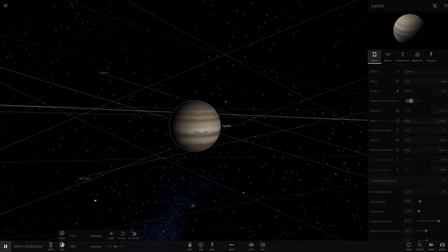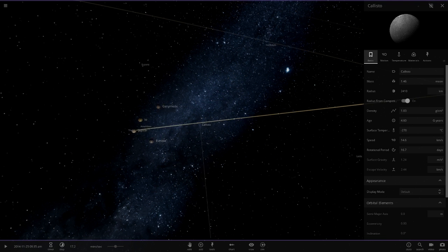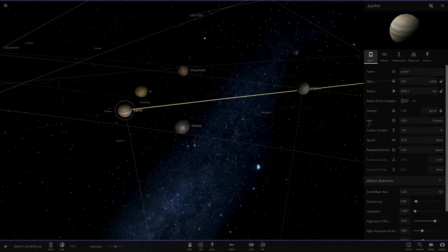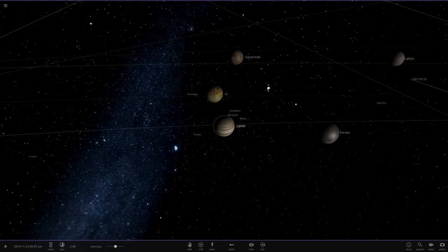Let's pause and then add the moons back. Io — let's make your radius one Jupiter again. Ganymede, the same with you. Europa as well. Same stats as last time. Then Callisto. All right. Now I should turn that option off on Jupiter to make it a fair test. The only thing different between these objects is the mass. Jupiter's density is 1.33, Europa's is 3.01, Io's is 3.53, Ganymede is 1.94, Callisto is 1.83 — so Jupiter's density is the lowest here.